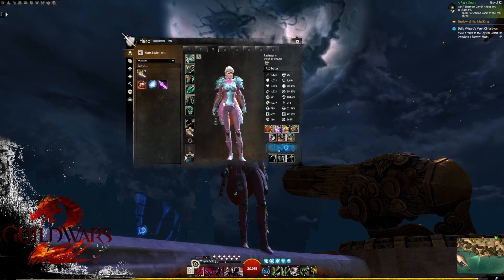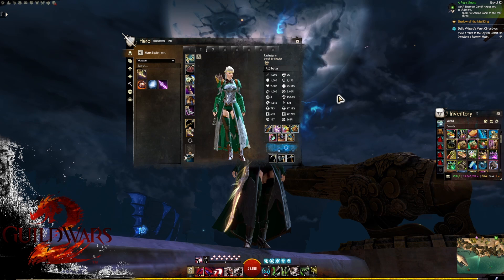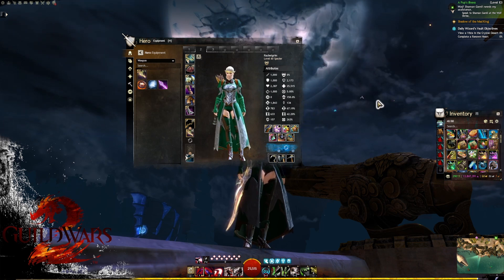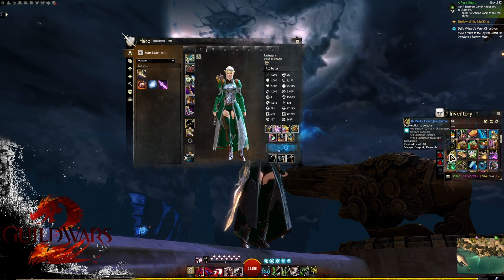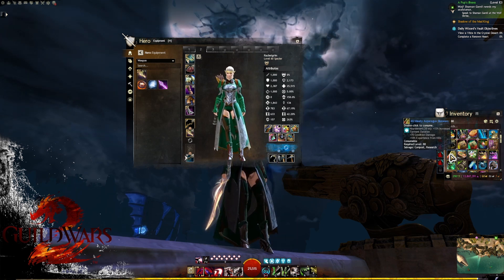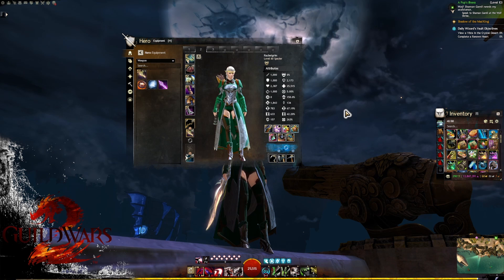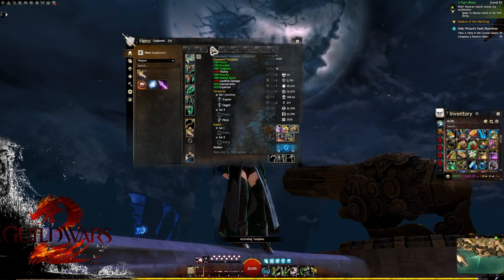For food and utilities on the normal Ritualist build for high-end radiant fractals, we want Meaty Asparagus Skewers. This gives us 15% torment duration as well as condition damage, which will help us cap our torment as well as a bit of extra condition damage, making this build absolutely pop off.